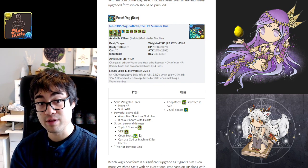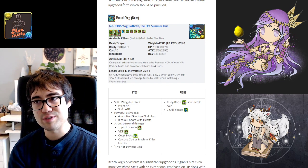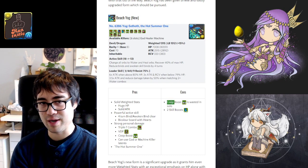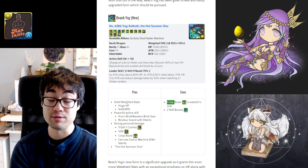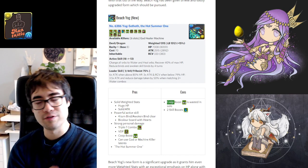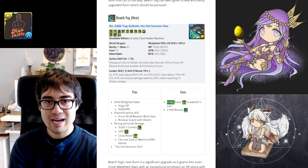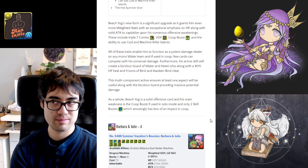His big weighted stats get heavily bolstered with the co-op boost awakening, but that does mean you're basically forcing yourself to use him in co-op, otherwise one of those awakenings goes to waste. His biggest drawback is only 2 skill boosts and that co-op boost awakening which doesn't bring much in solo mode — it might be hard to transform and the co-op boost won't take effect. But if you play in co-op, those 2 skill boosts are manageable because your partner provides more, and you get the big stat boost.